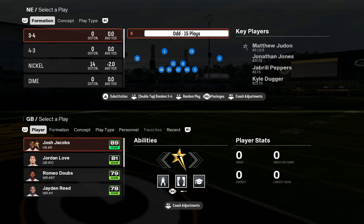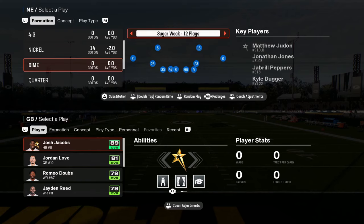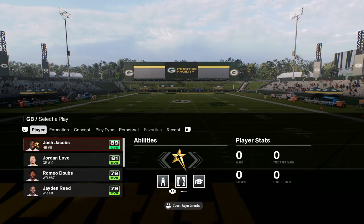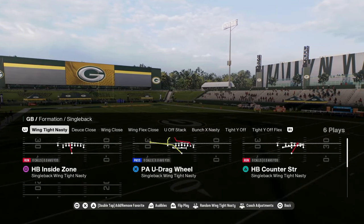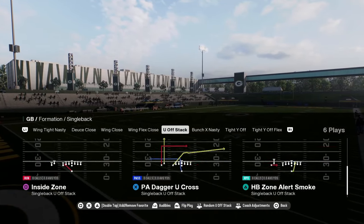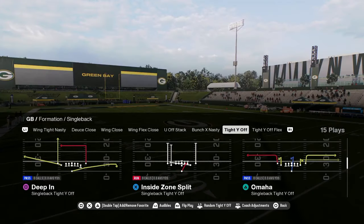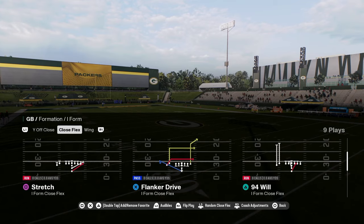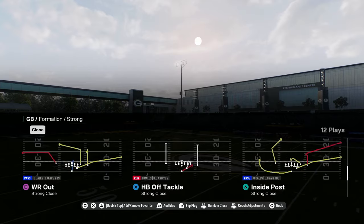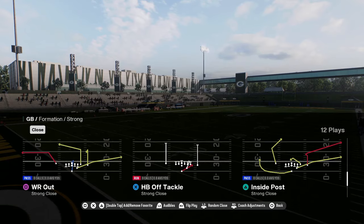Number two on our list is the Packers playbook. The Packers had to be on this list just for the sole reason that they literally just have volume — there are so many good things in this playbook. You've got wing tight nasty, deuce close, wing close, decent under center stuff, bunch X nasty with a wide zone, tight wide off and tight wide off flex. The main thing: you have I close flex, I form wing with a stretch, a strong close with PA tight end scissors, mesh post, and FL drive. A lot of good routes here.